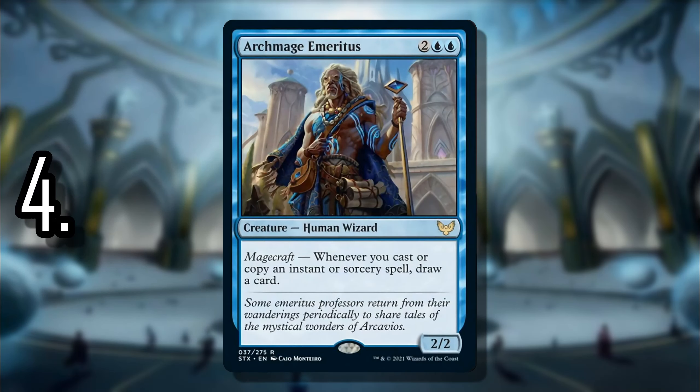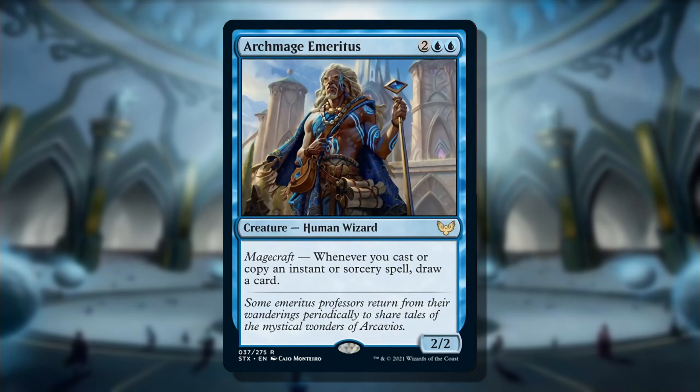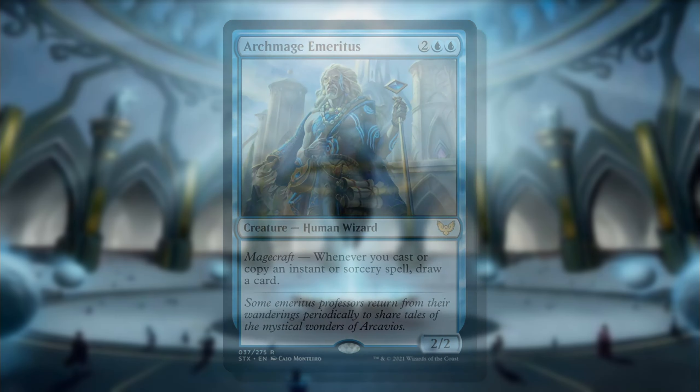At number 4 we have Archmage Emeritus — a simple, practical card that's going to fit into so many decks. Like Storm-Kiln Artist, you get a Magecraft trigger: whenever you cast or copy an instant or sorcery spell, you draw a card. That's ridiculous on a four-mana wizard. It also synergizes with things like Azami for even more card draw. Instead of just casting your cantrips and getting expected card draw in blue, you get an extra one — it just keeps your turn going and lets you do even more in a single turn.